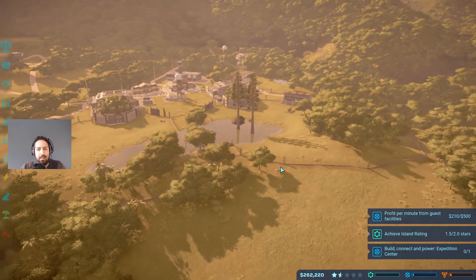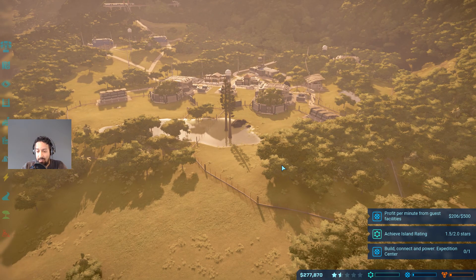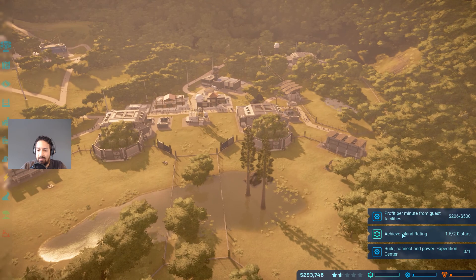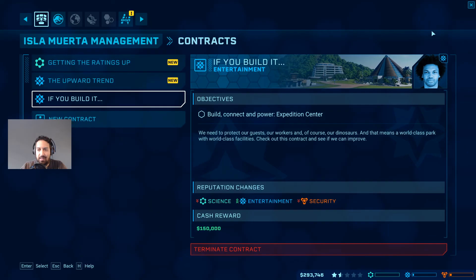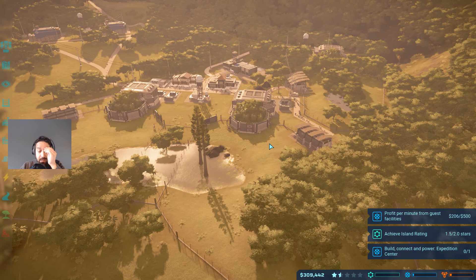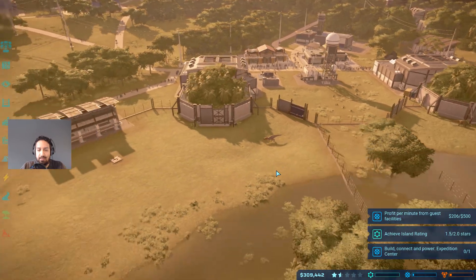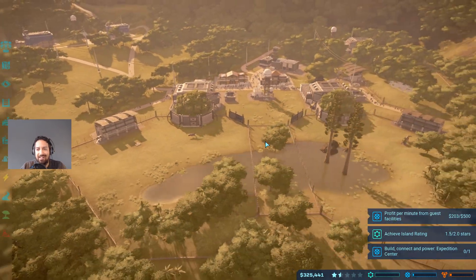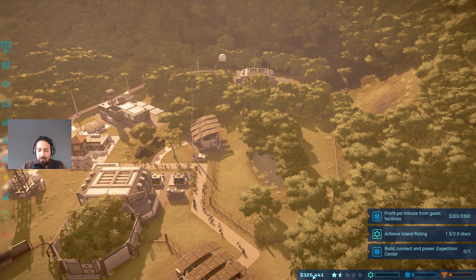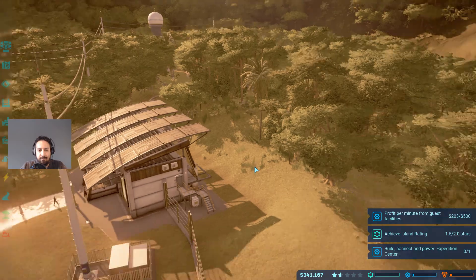This is going quite well for the first few days of our park. We have money, we have dinosaurs, we have some scenery, and we're closing in on that two-star rating - which is great. The expedition center would be nice but I don't have the cash for it. I need to get a basic income before spending on more dinosaurs. We need to get a feeder in here for the Dracorex enclosure too.